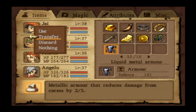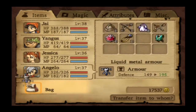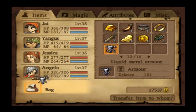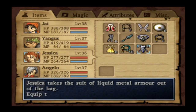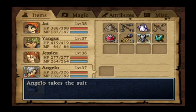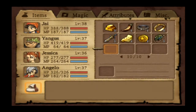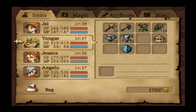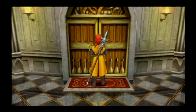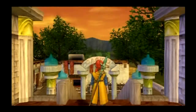I'm going to equip these armors right now. Liquid Metal Armor — it reduces damage from curses which is also cool. Yangus can probably get better armor specifically for him at some point, but for now this is totally fine physically. It may not reduce magic damage as much, but we've buffed our defense and now have a decent full set of armor.